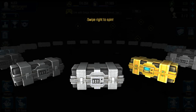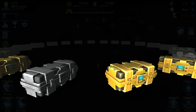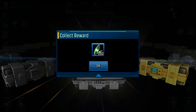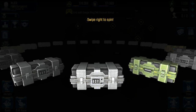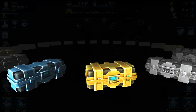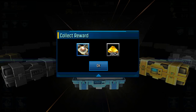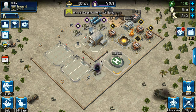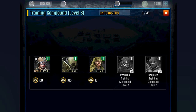Swipe right to spin — let's see what we get. A gray one — wow, 200 ceruleum. Let's check this one too. This is the free one you get every other day. Oh, I like the blue color. That's nice. Let's get these resources. Actually, let's train the soldiers first.